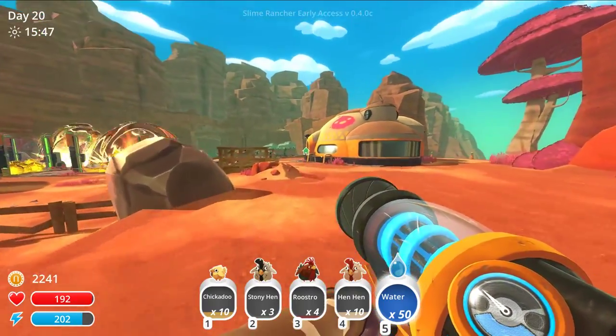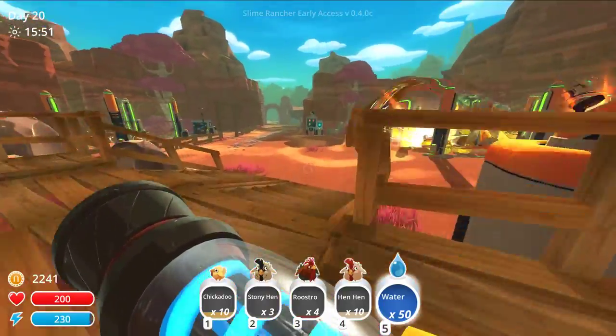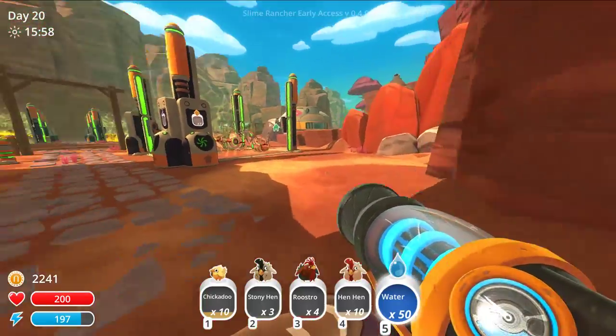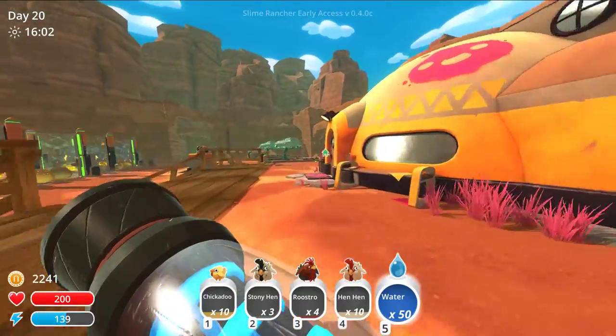There might be some spots in the next area too. And the roostros — it's insane. I think I'm full on just about everything here. One more novus pump and one more place for the novus apiary. Perfect — good run! Grabbing hen-hens. This was a pretty awesome run. Let's go drop off all of our supplies — wait, I'm going the wrong way. I see all those mint mangoes ready.